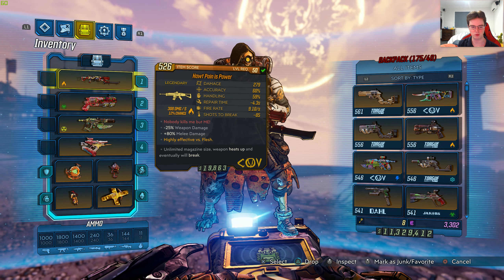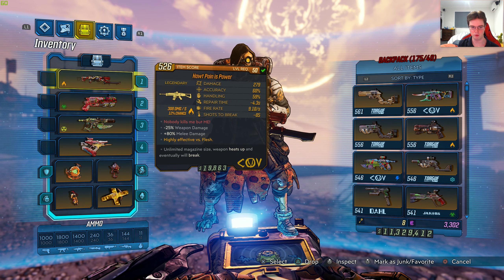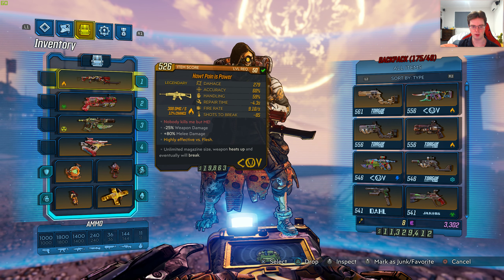That's a reference to the psychos in this game. Negative 25% weapon damage, plus 80% melee damage, highly effective versus flesh. Unlimited magazine size — the weapon heats up and eventually will break. It's manufactured by Kov. 308 damage per second, 12% chance for fire.